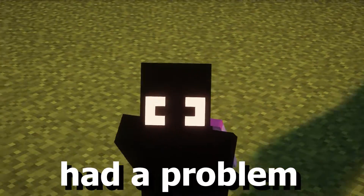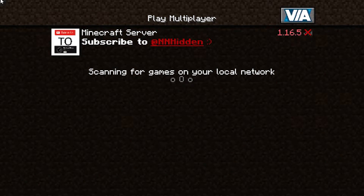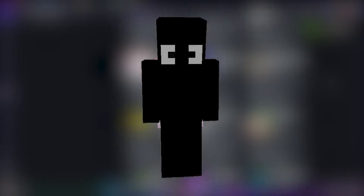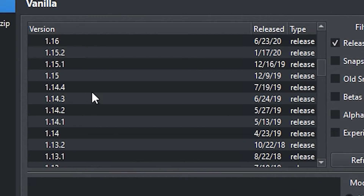Most of you guys probably had a problem when you just wanted to play on a normal Minecraft server and then this showed up. At this point I usually just close Minecraft. But what if I told you that you can join servers with lower versions, and that's without changing versions at all.